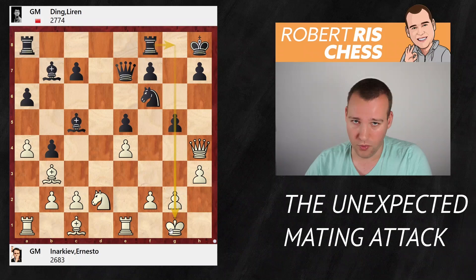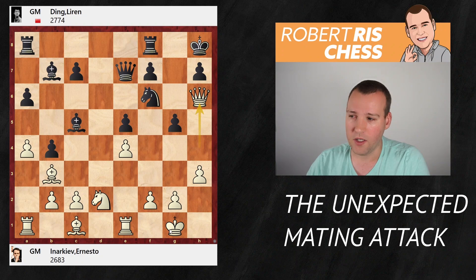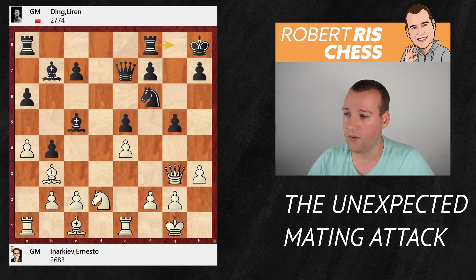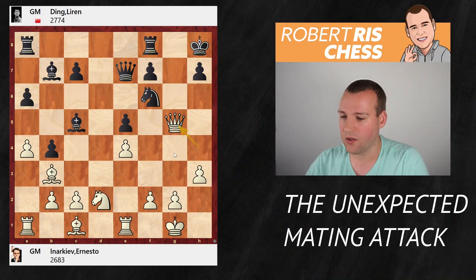Now the big question is: should White capture the pawn or not? If White ignores the pawn and goes for Qh6, then it's Rg8 and next Rg6 — the queen is going to get trapped. So you don't have much of a choice. You can come back to g3, but that's obviously a waste of time — the rook will come to g8 anyway and Black will push its pawns to open up files in the direction of the White King. So White accepts the challenge and takes on g5, but now the rook comes with tempo, hitting the queen.